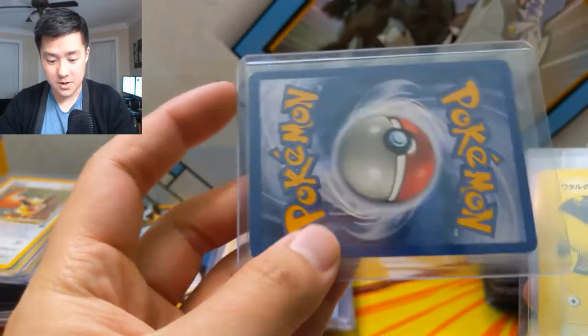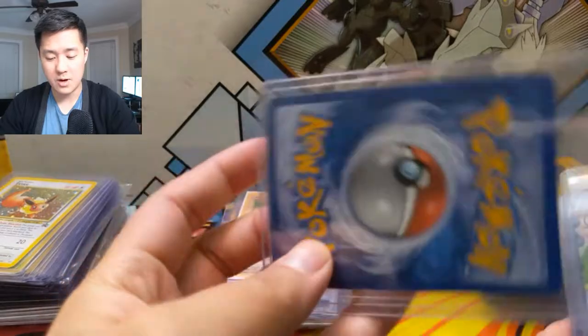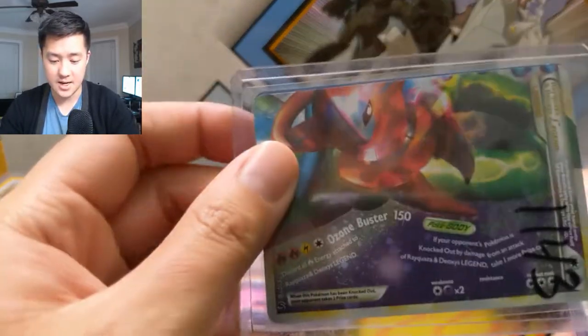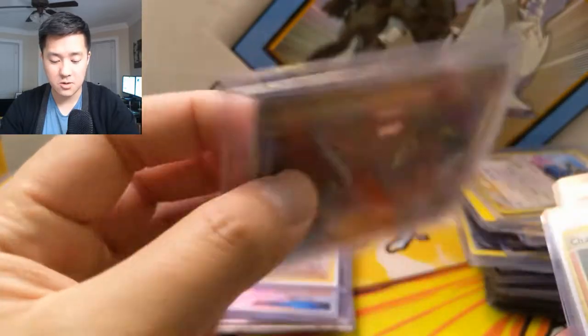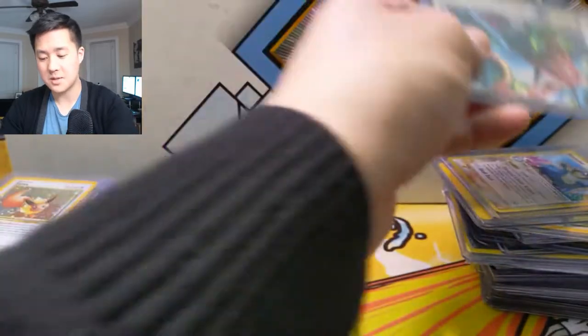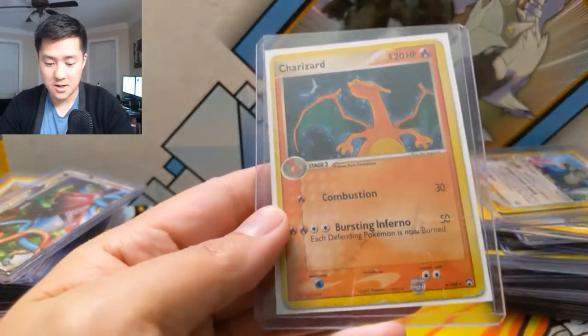Still looking for tens and nines on Kangaskhan. This is a cool card but we already have it graded, and it's very unlikely to even get a nine. These are pretty cool cards — oh, it's both of them, very nice. But I can tell it's pretty damaged. The other Charizard here has huge bends in it, and these are all modern cards.